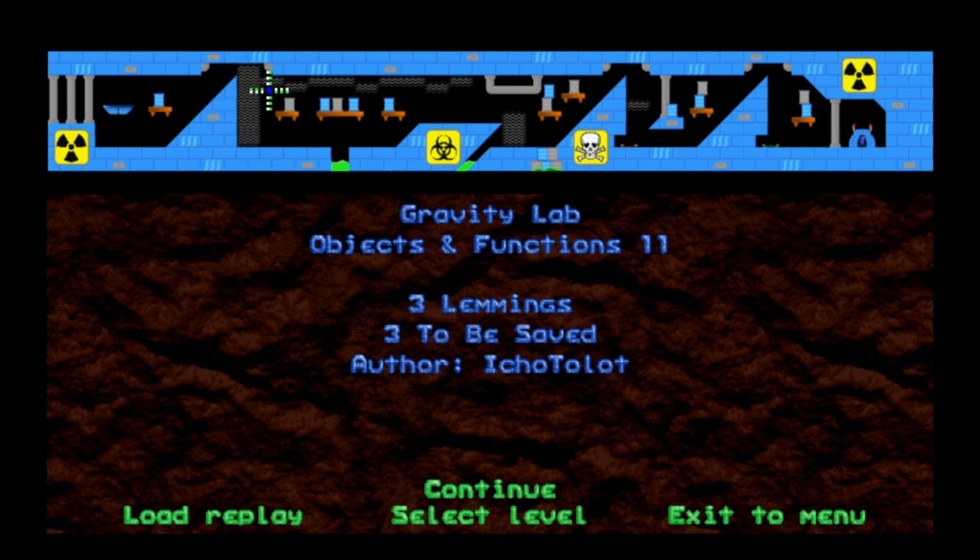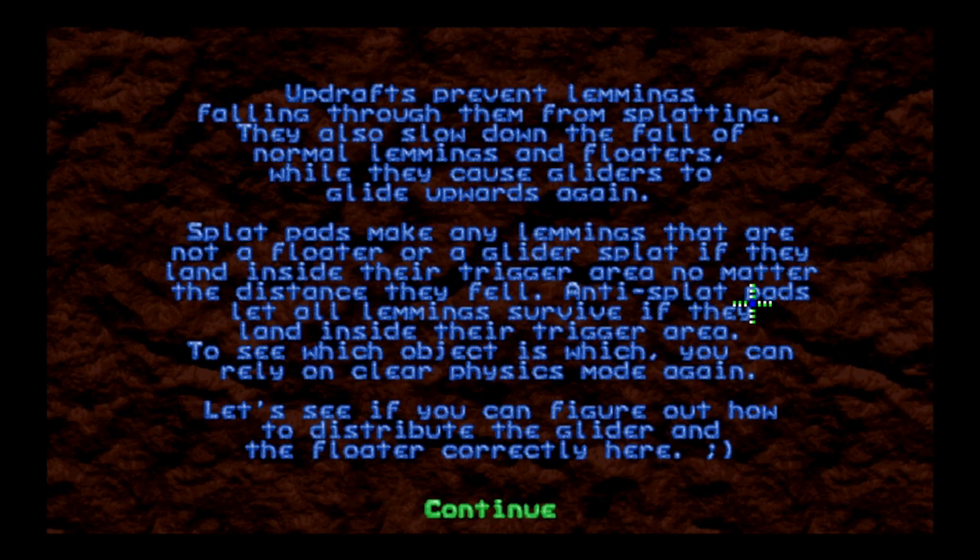What's updraft? Nothing — what's up with you? Ha! Updrafts prevent lemmings falling through them from splatting. They also slow down the fall of normal lemmings and floaters, while they cause gliders to glide upward.